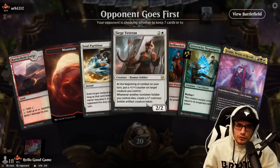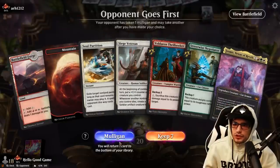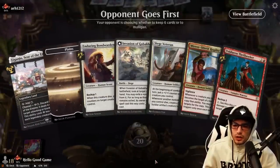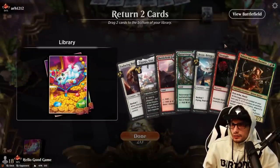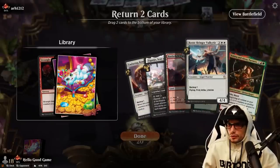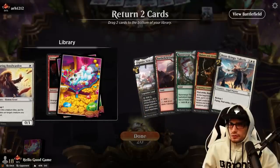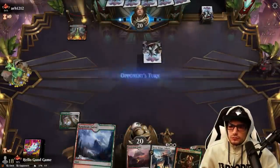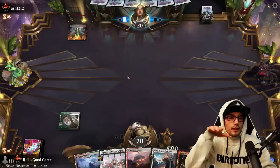Opponent is going first. Looking for better land via mulligan — I like three lands, one of each color. Taking a mulligan to six. Keeping top-end cards and hoping we survive that long. Watch it be a creature deck — normally you keep creature removal in hand for a control deck and then it ends up being a creature deck.